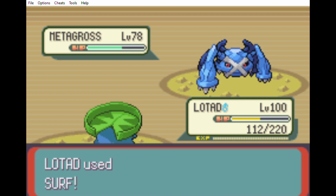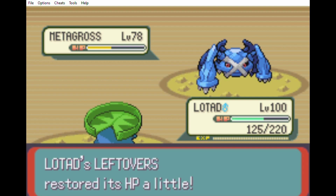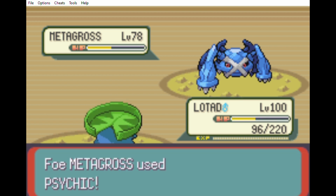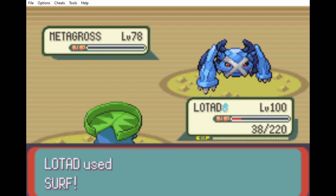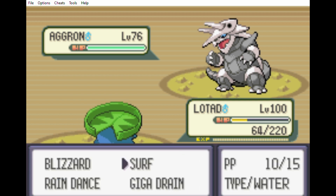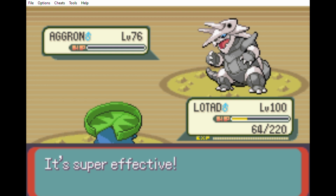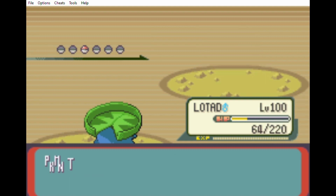Metagross hits me hard with Psychic. I do a lot of damage with Surf. Metagross hits me with another Psychic — I just hold on. I knock it out with Surf. Next is Aggron. It uses Solar Beam, which means if I used Giga Drain I could have healed off it three times before it attacked, because Solar Beam with Rain Dance up takes four turns. I knock it out in one shot with Surf.